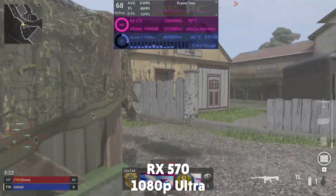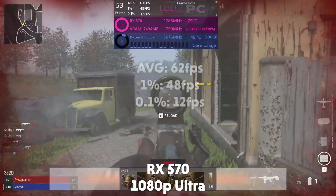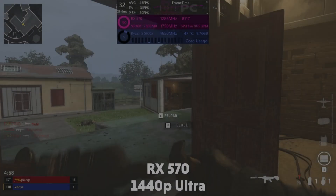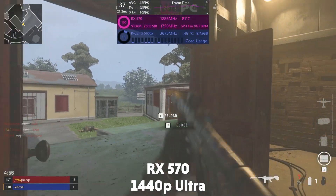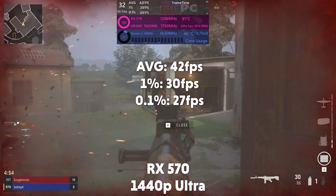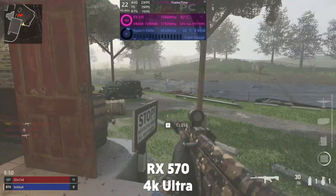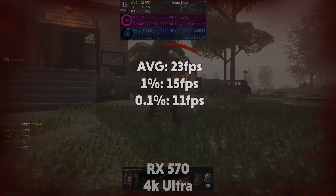Up next is the RX 570 and at 1080p it averages 62fps with a 1% of 48 and 0.1% of 12. Moving up to 1440p and it averages 42fps with a 1% of 30 and 0.1% of 27. And then at 4K it averages 23fps with a 1% of 15 and 0.1% of 11.